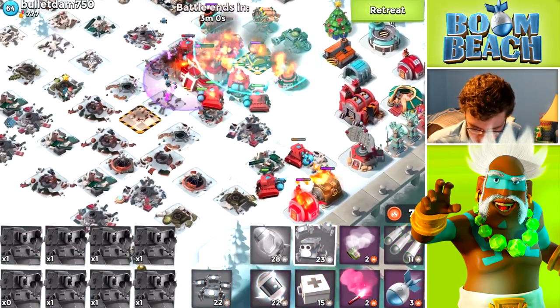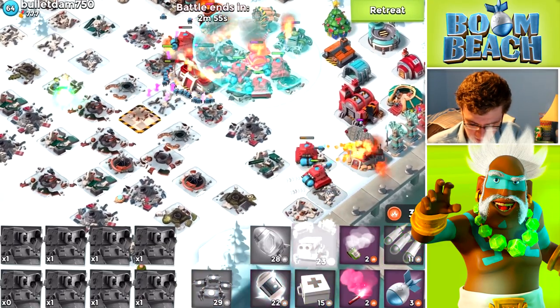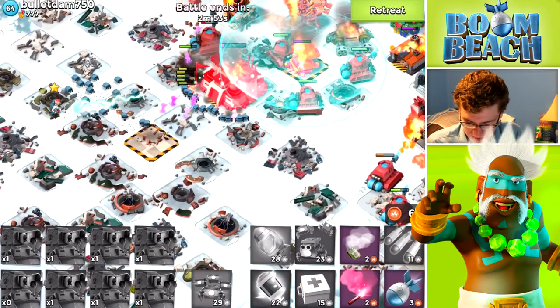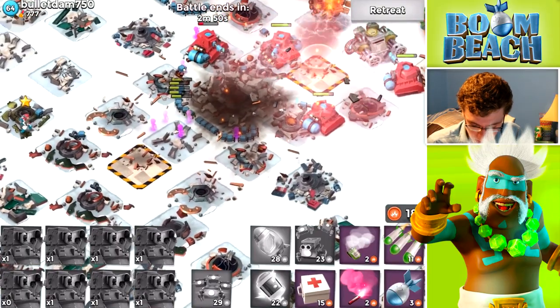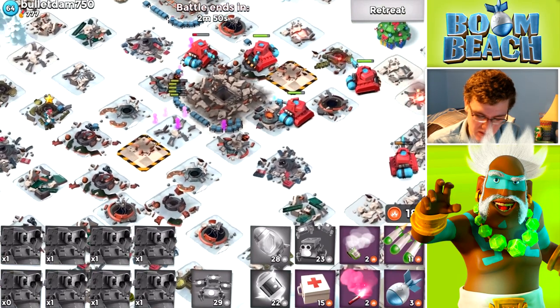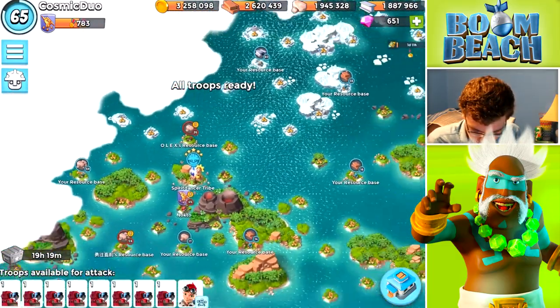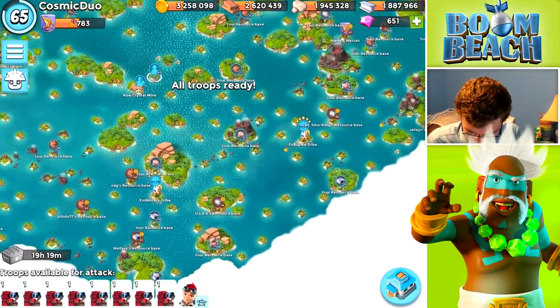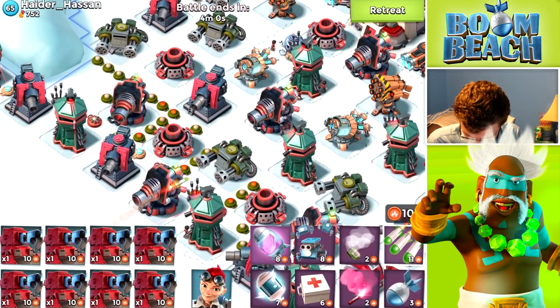We're doing pretty well getting critters onto the playing field — that's kind of what Captain Everspark is for. As the scorchers try and take out the rest of the base, she just spawns a bunch of critters that mostly stay alive and kind of attack the HQ. We got almost no iron in that battle, so we're going to have to change something. We're running out of bases, so let's see if this guy has over a hundred thousand iron — he's good, let's go.